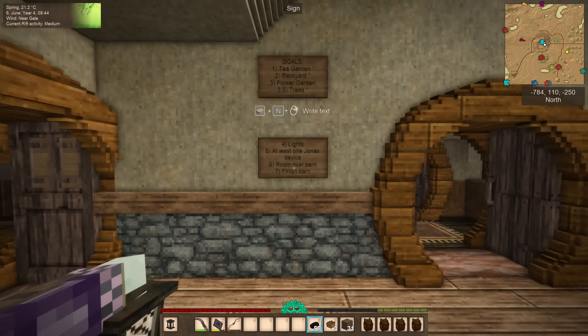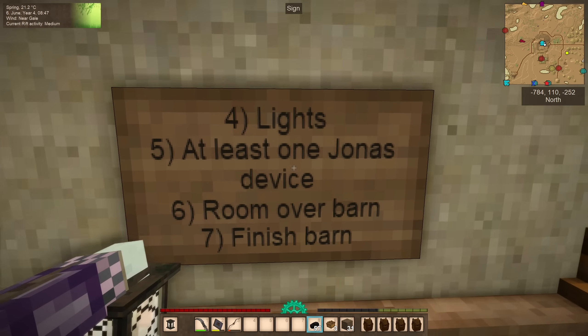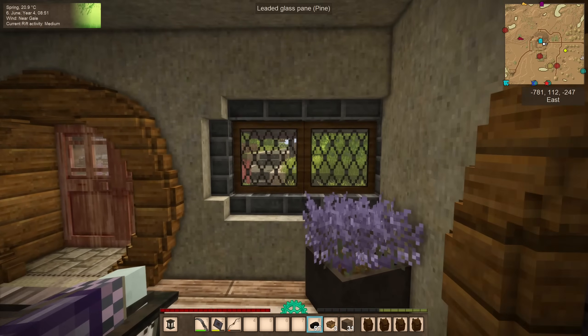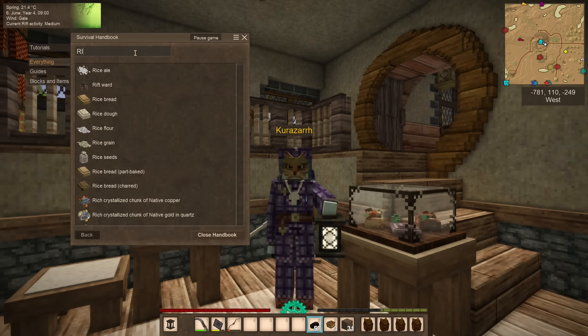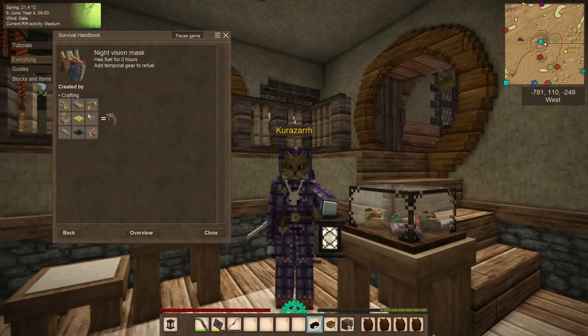Today I wanted to skip ahead, because I am in the mood for something dangerous, and I want to work on progress toward at least one Jonas device. We might not get there today — there's no guarantee we'll find enough parts or the right parts. Those Jonas devices include things like the Rift Ward, which is probably the simplest one to make and not my absolute favorite. I think I would like to make the night vision goggles or the mask, because that could facilitate adventuring with a shield and a sword without having to juggle light sources all the time.